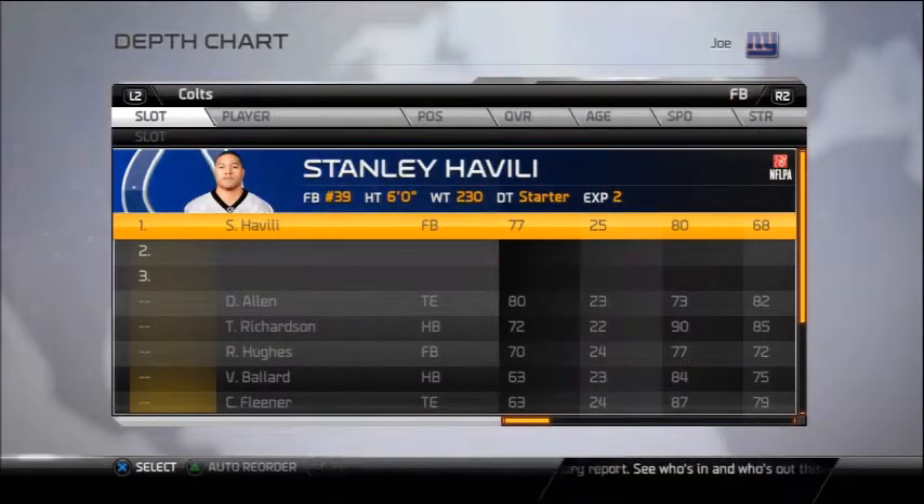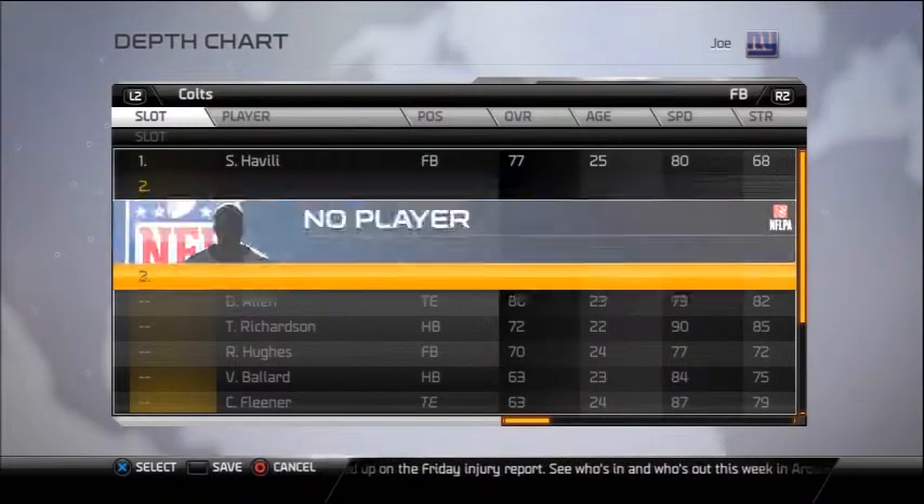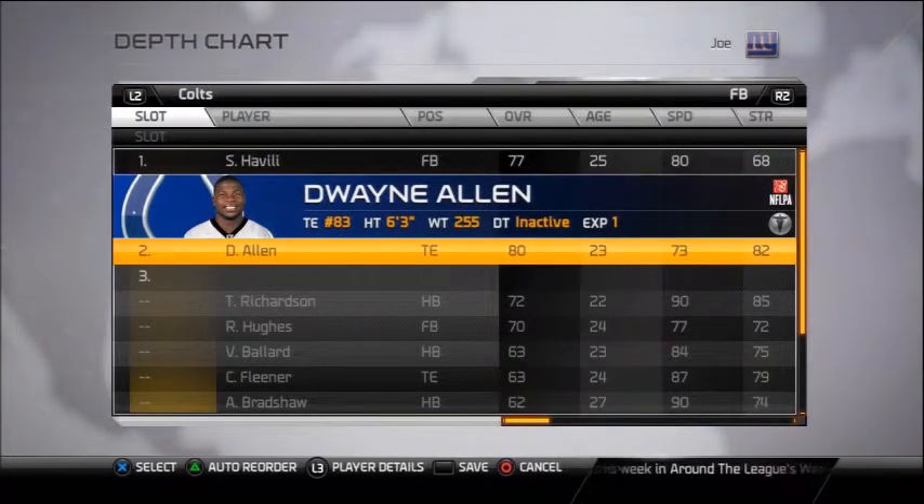Moving on to the fullback position, we're going to put Dwayne Allen as a backup fullback so he can appear in a kick return and you can have better blocking on kick return. So make sure to have Dwayne Allen as backup.